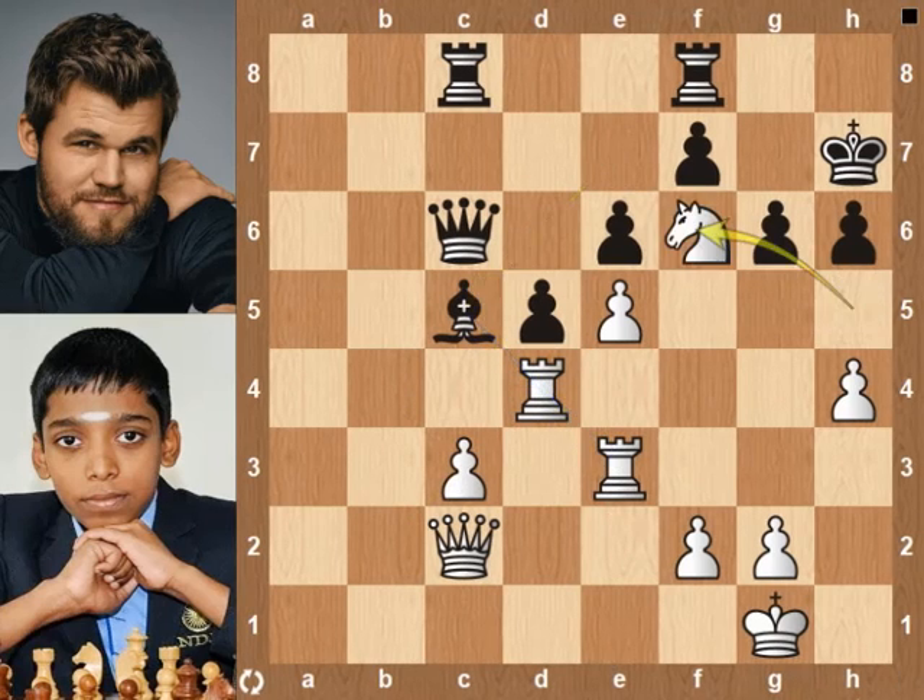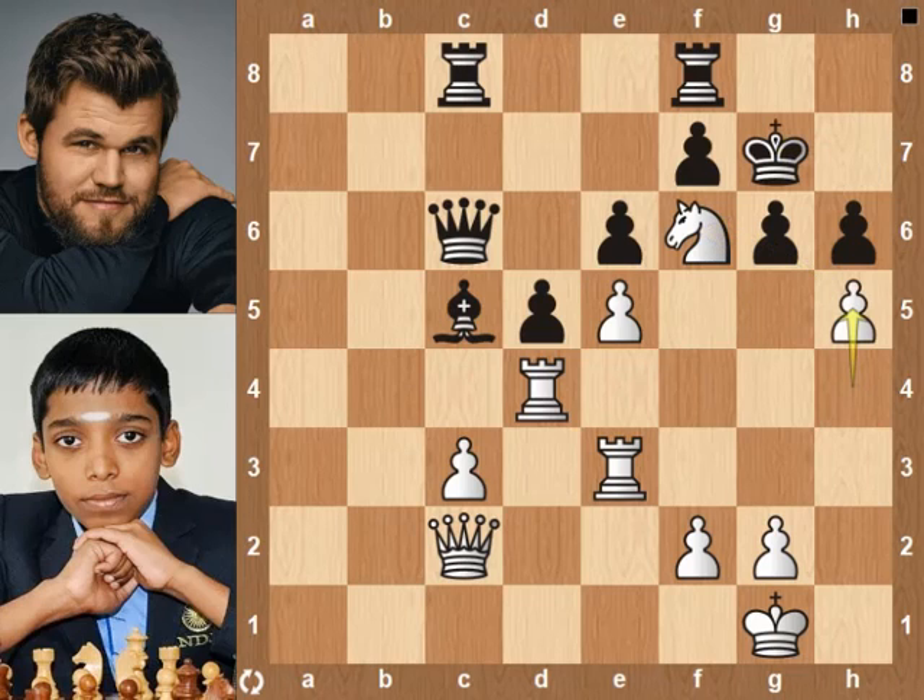Nf6 check, King g7. h5 — the h5 pawn cannot be taken as it opens the dark files.